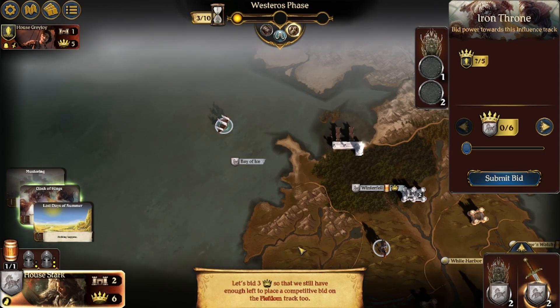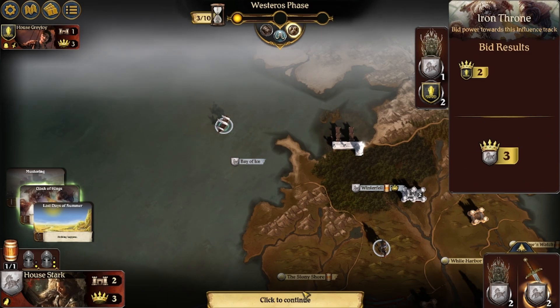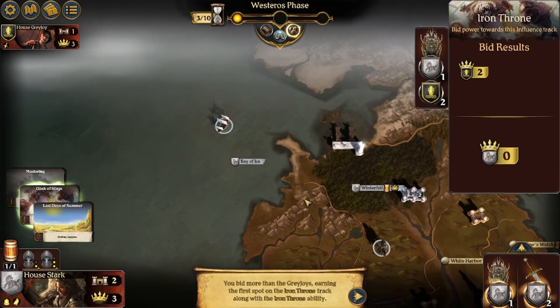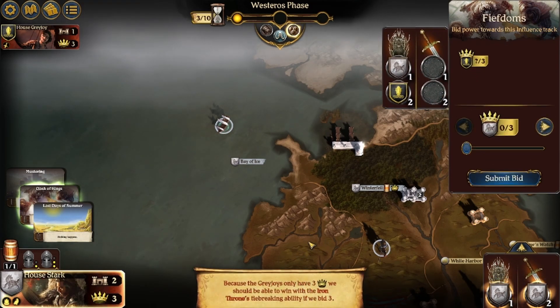Let's bid three crowns so that we still have enough left to place a competitive bid on the fiefdom track. He bid two. House Stark now picks the winner in all ties outside of combat. You bid more than the Greyjoys earning the first spot on the Iron Throne track along with the Iron Throne ability.